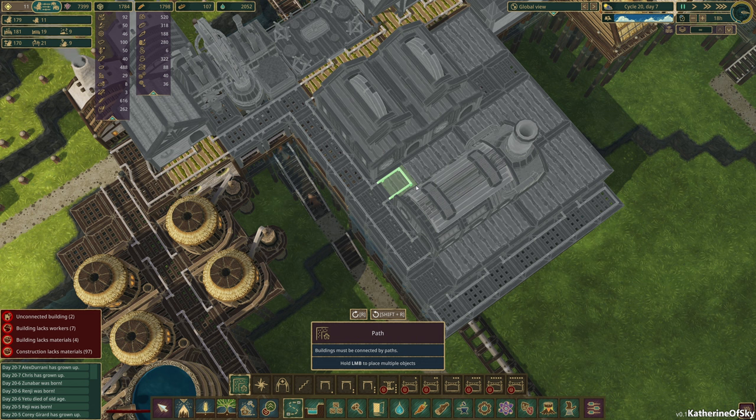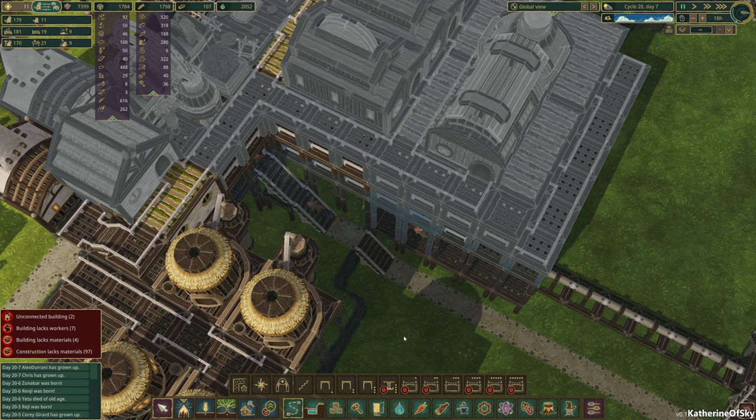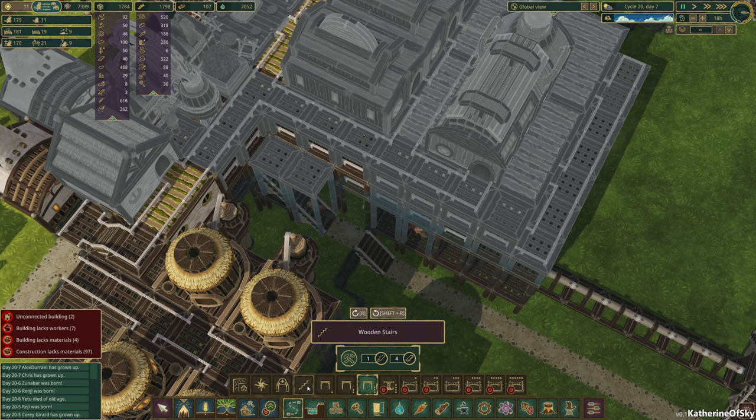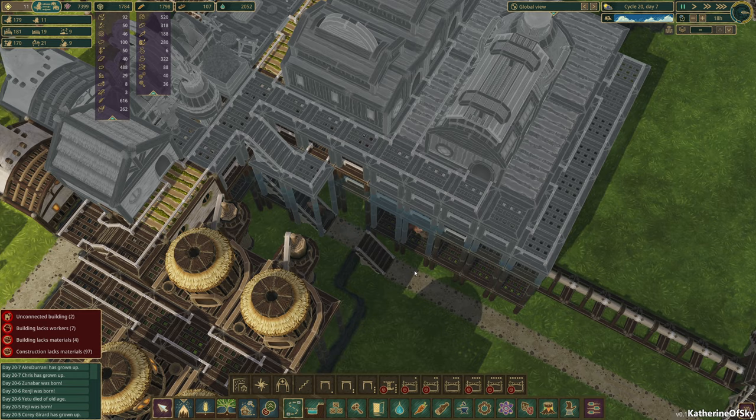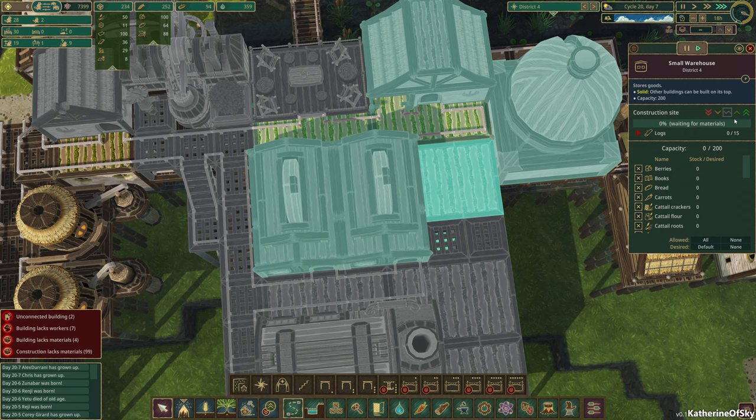Building is a slow process for us beavers — we just want to do all the things. One of the things I'd like to do is put in a staircase to connect the upper floor to the lower. So let's go and set up the warehouses and make sure we are running them all.